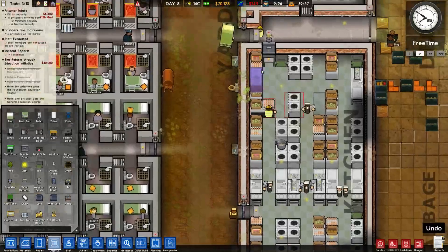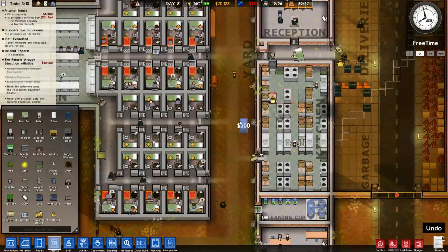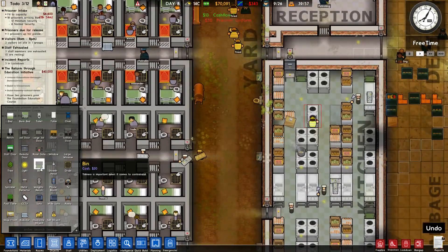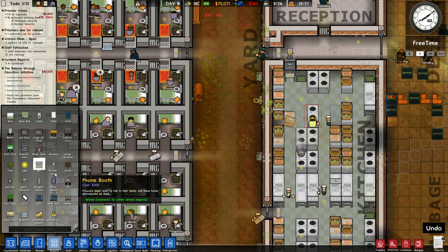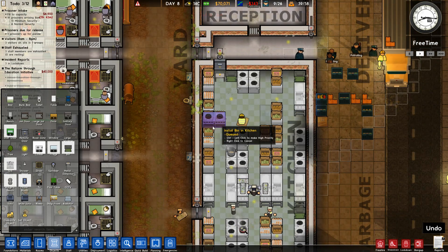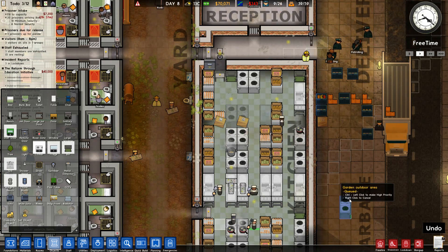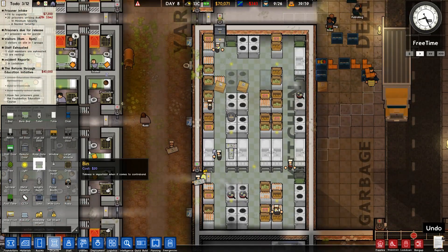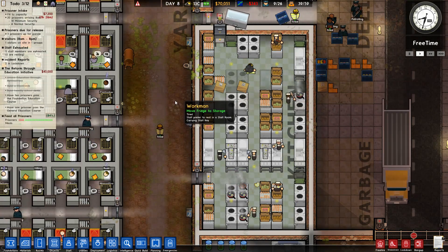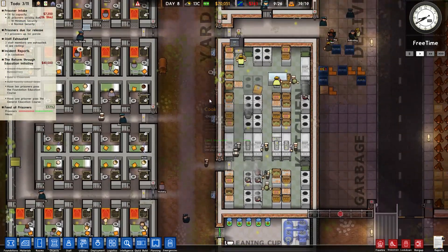Look at all these dirty dishes here. But at least it's keeping things nicely occupied. Let's get another bin down here - you go that way, you go that way. We'll get another bin in here - can never have too many bins. That should do it for our kitchen - this kitchen should be able to supply pretty much everything.